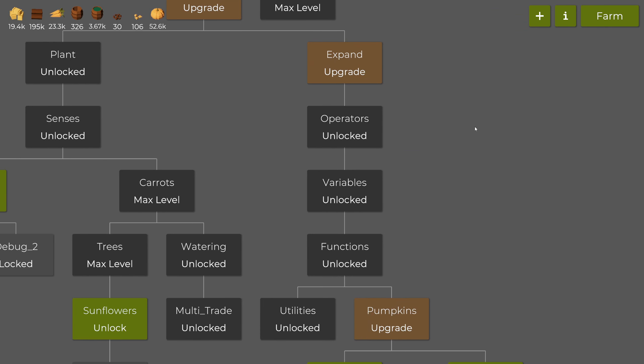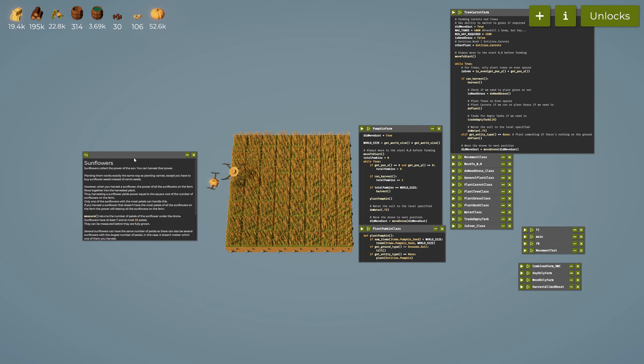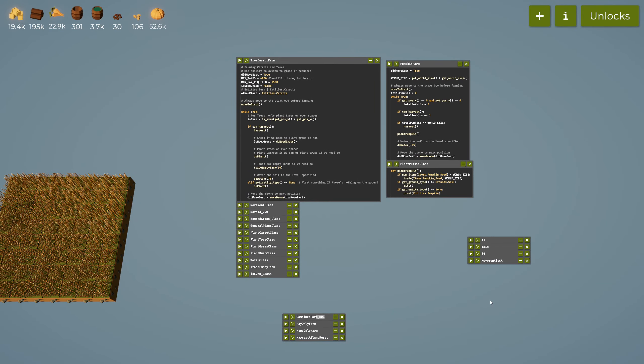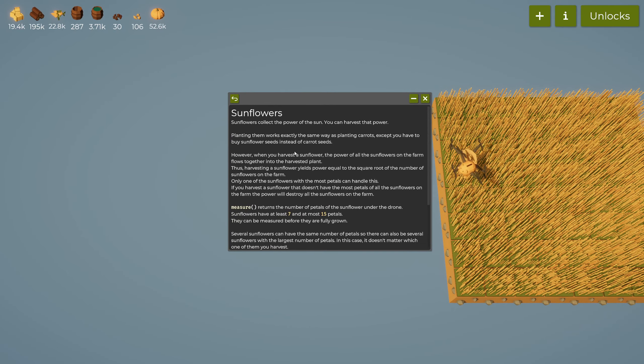The first thing we need to do is unlock sunflowers. Let's see what this is all about. Sunflowers collect the power of the sun — you can harvest that power. Planting them works exactly the same way as planting carrots, except you have to buy sunflower seeds instead of carrot seeds. That's pretty self-explanatory.